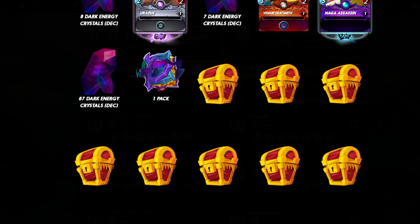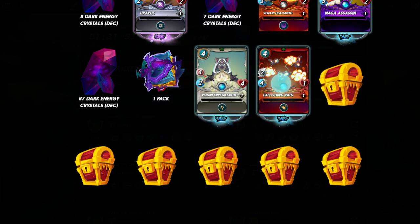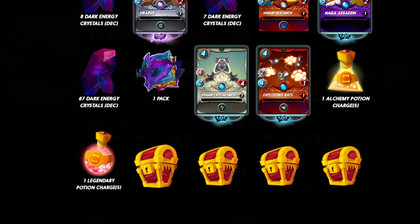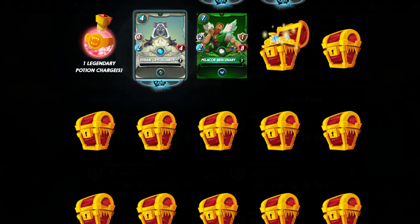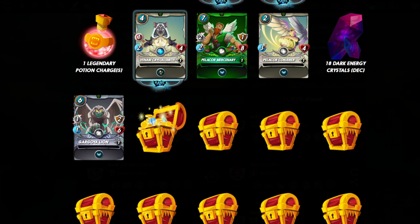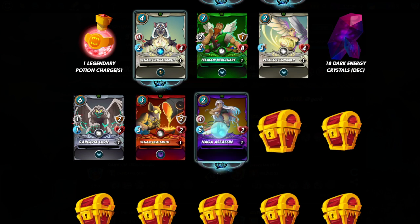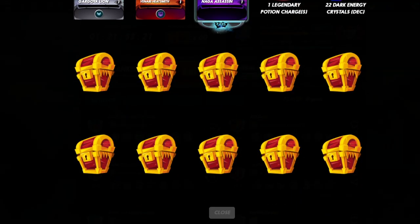Chaos Legion pack — there you go. Super exciting to get that gold legendary card. I can't remember the last time I got one in a rewards treasure chest, so it's super cool.